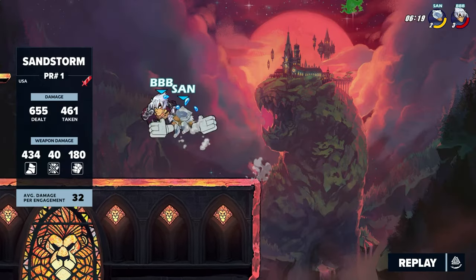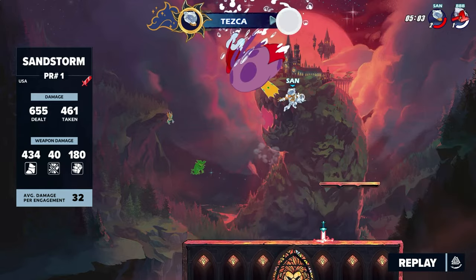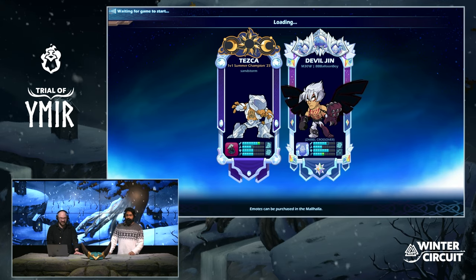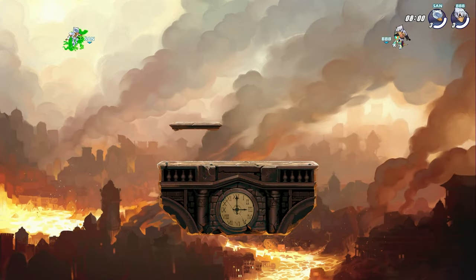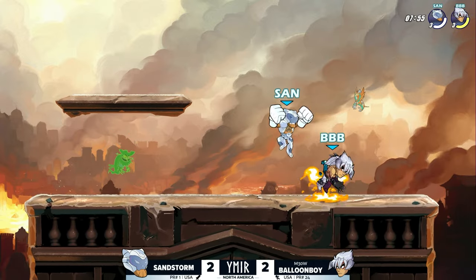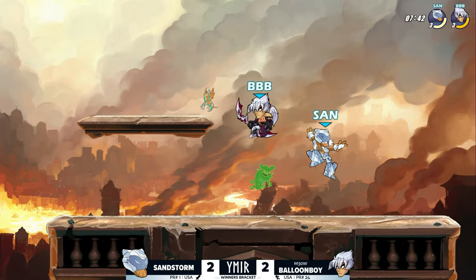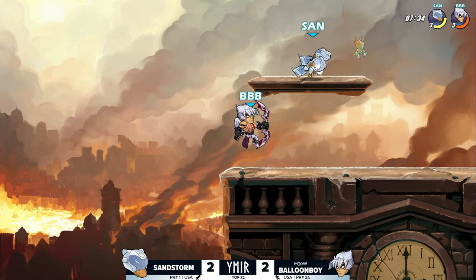That whole comeback was all Sandstorm. He's so good. His ability to clutch up in that moment — but there's one big asterisk: he had to do 655 damage. That's 655 divided by three — exactly 218 per stock. You turn red at 150, and normally you're not KO-ing there unless you pick up a lucky signature. That is so much damage past red, really inefficient — some of that is Zariel's higher defense, but also Sandstorm wasn't really hitting signatures. All of that is now about to change.